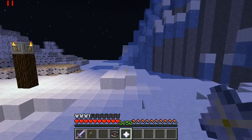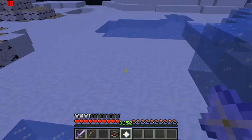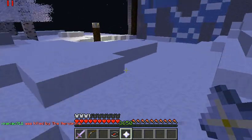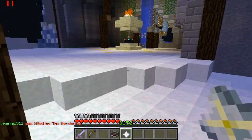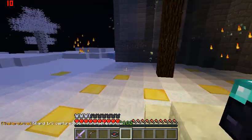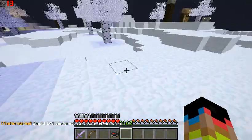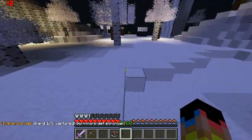You can see blindness is level three, and nausea as well. You have to bring the shard to this altar or enchanting table. You'll see in the chat that one out of three shards has been captured.